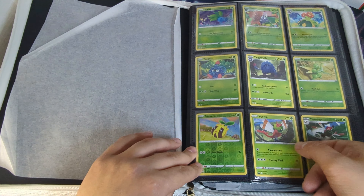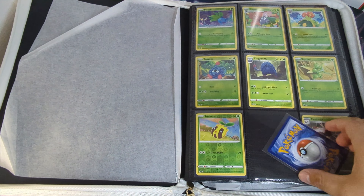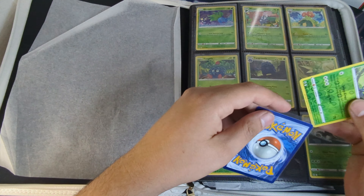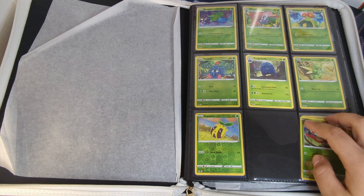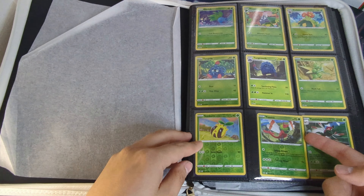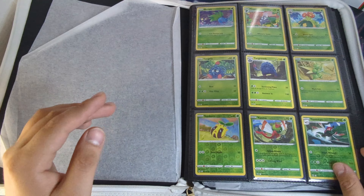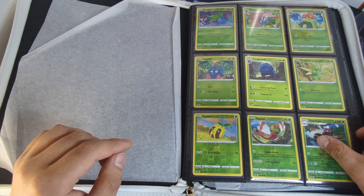This is going to be a quick video — there's no pack openings or anything like that. We're just going to go through the binder and talk about some of the stories we've had opening Crown Zenith. This set is absolutely one of my favorite sets. We're still missing the Tangrowth, so yeah, I'm not fully done with the collection.